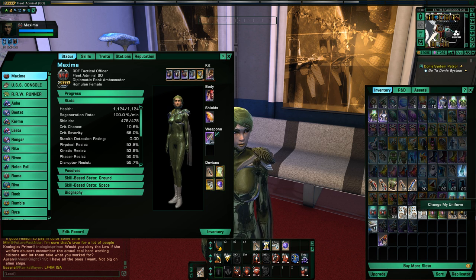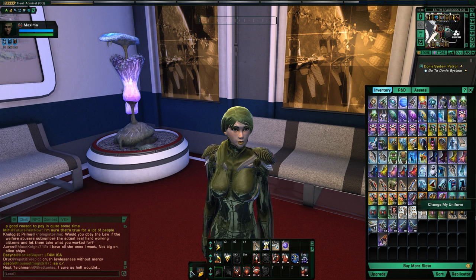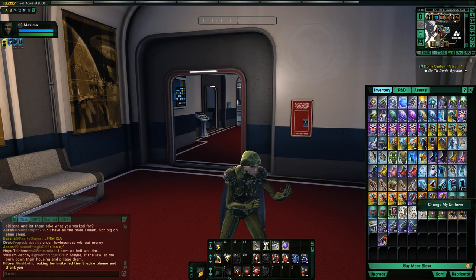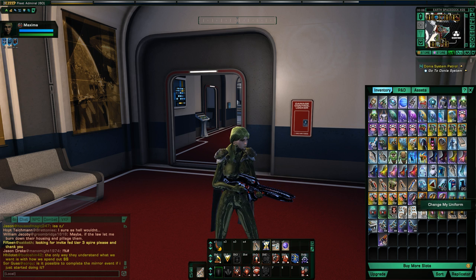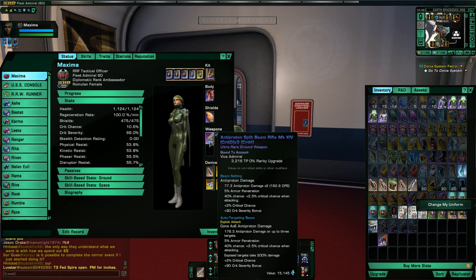They were stuck using their fists and punching things all the way through the initial part of the game. So basically, if you only have one weapon in one blank slot, you can actually switch between the two — and what would happen is people would be switched to their fists. On the consoles, after you equip your weapon, you do actually have to switch to it. I believe on the Xbox One it was the Y button to actually switch weapons.